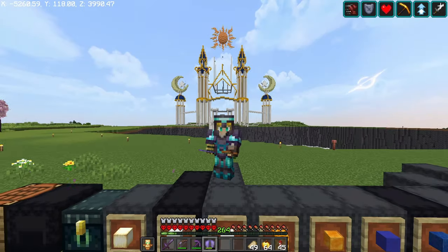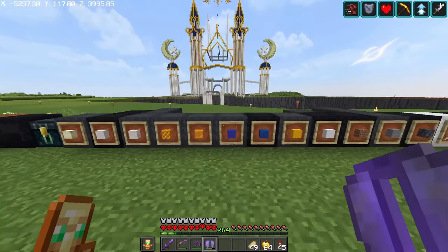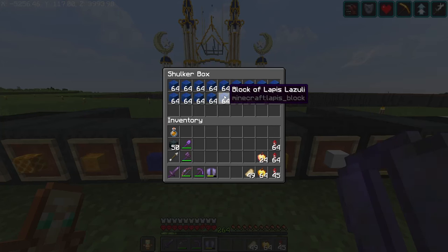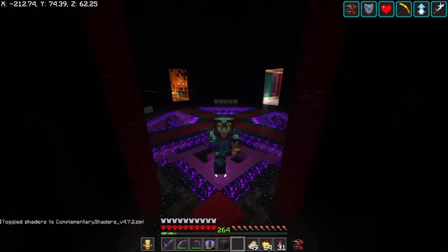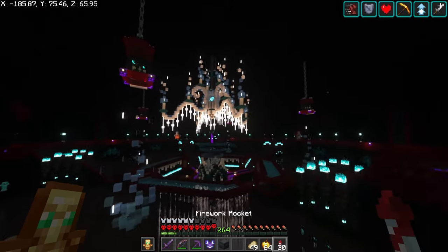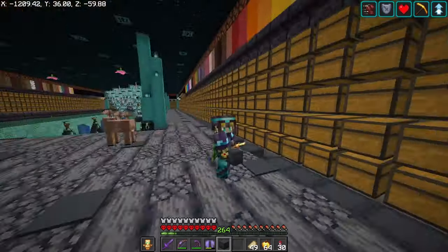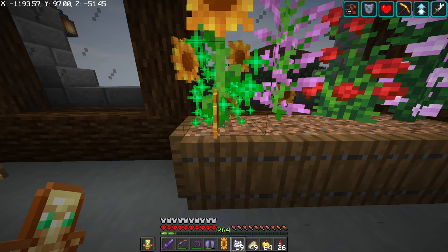We've got a lot of the line work done with the yellow concrete, but there's a slight problem — I'm completely out of yellow concrete and we're going to need a lot more. We've got the lapis, but I don't think it's going to be enough to finish the roof. We need to head back to the base and get more yellow concrete. Checking the storage room — we have no yellow concrete and definitely not enough yellow dye, so looks like I'll be here for a while.